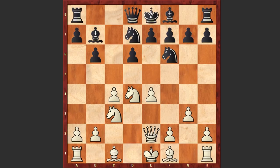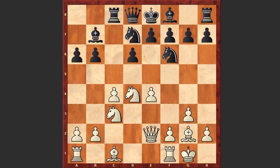After g3, Rc8 — it looks like black is not hurrying to develop his pieces and castle kingside, and actually this can later turn out to be very dangerous for the black king. Bg2, a6, white castles kingside. And then a dubious decision by Salov: Qc7. Well, it was not too late to play e6 or g6.